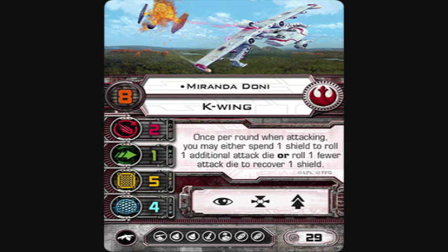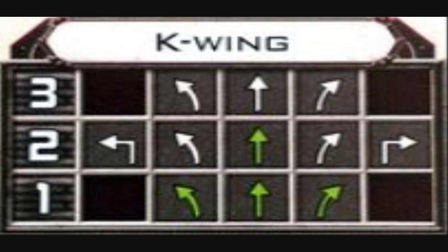I'm surprised Miranda didn't make it to top tables at Worlds, and I'm surprised we don't see Miranda more often because she is a beast. Miranda is a nine-health ship that can regen shields on its own — it has a turret so it doesn't need to keep anyone in arc. Every turn it can regen a shield. It's a really good ship. It might actually be undercosted, but shield regen has become the Rebel thing lately, as action denial and similar mechanics are where the Imperials are starting to edge in.